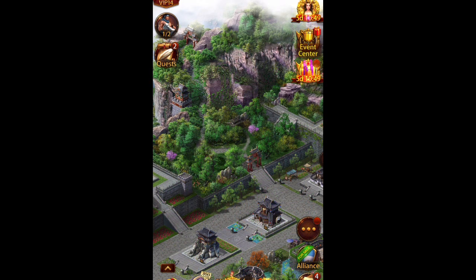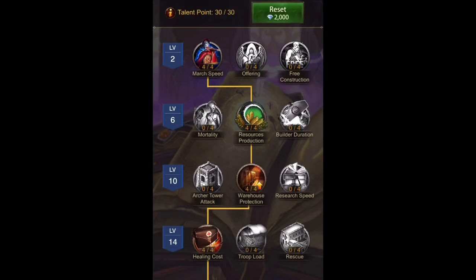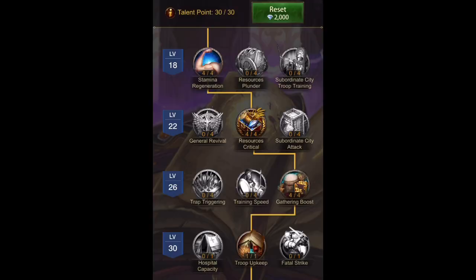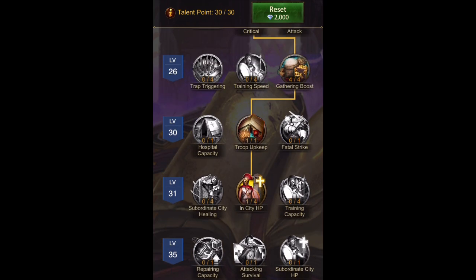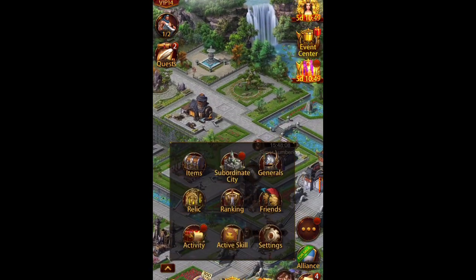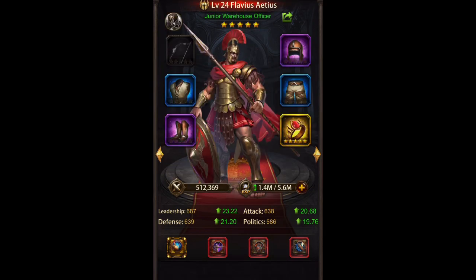Two other things you really have to look for when you want an account to produce a large amount of resources: monarch talent and gear. For monarch talent, you want this one maxed — that 20% boost when you're gathering is important. That's really the only thing that matters in the talent tree for this purpose.